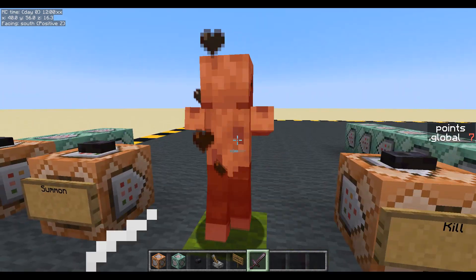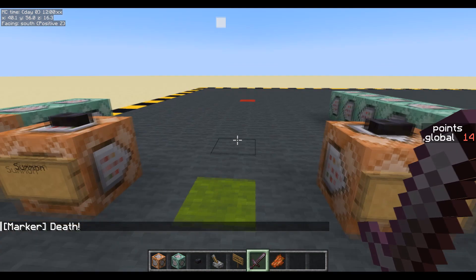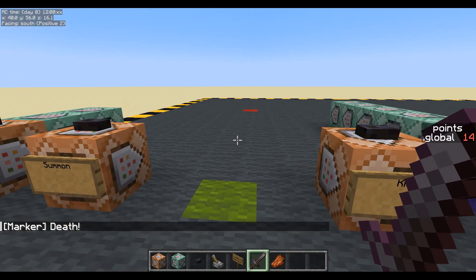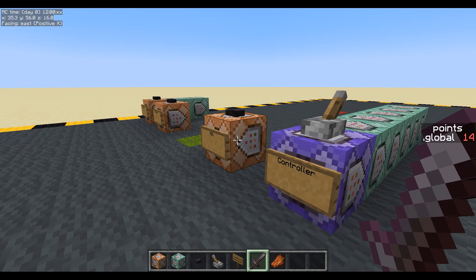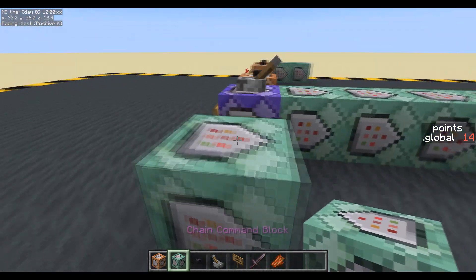Now if we summon another one and I kill it myself, I'm still going to get the points. So it doesn't matter how that husk dies - if that husk dies, that marker is going to say 'my vehicle is in the process of dying, I will give you my points and kill myself.' You can kill that any way you like - even if another mob kills it, you strike it with lightning, whatever you want to do.